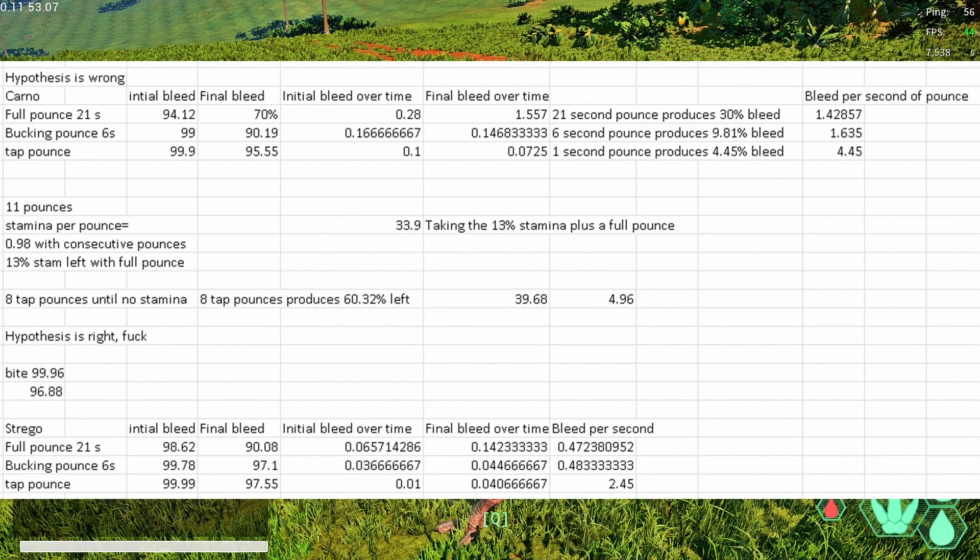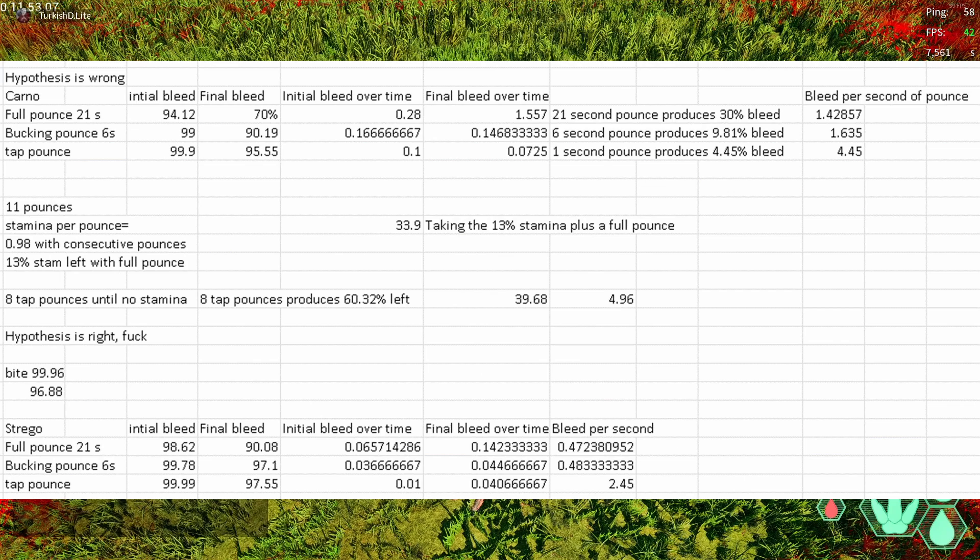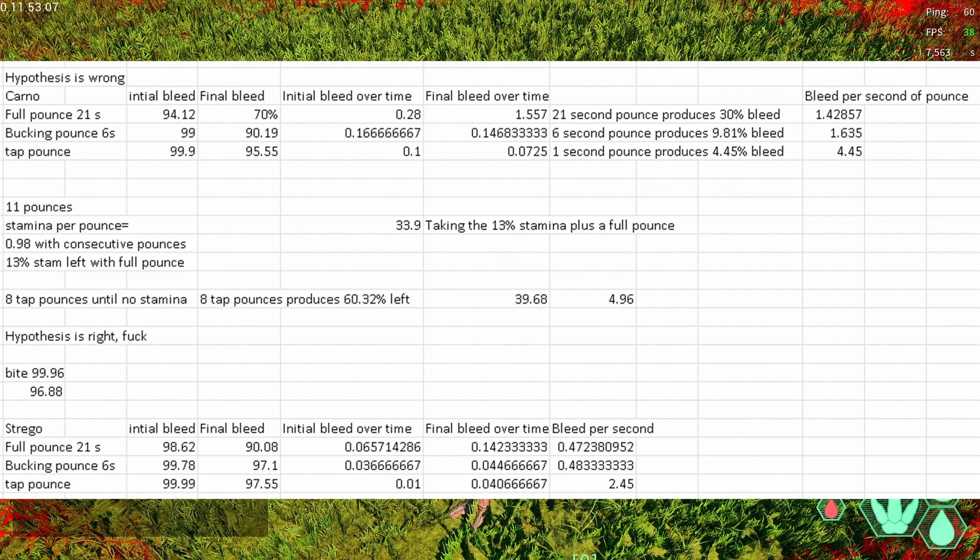Then we get into tap pouncing. Tap pouncing is going to have an efficiency based on that one second. You deal 4.45% bleed in one second, which gives you an efficiency of 4.45 - which is ridiculous. This is about three times as efficient as just full pouncing. And that's effectively the TLDR of this video.